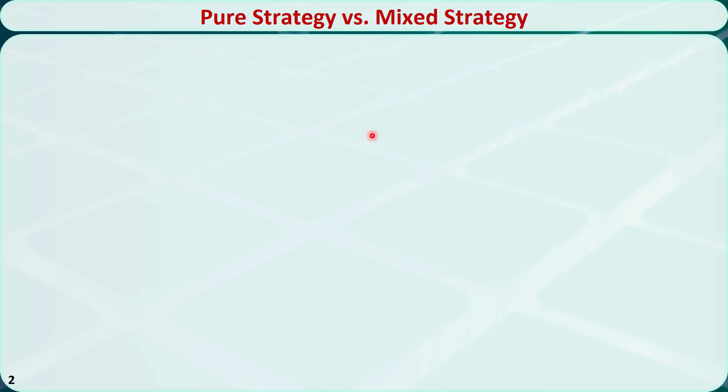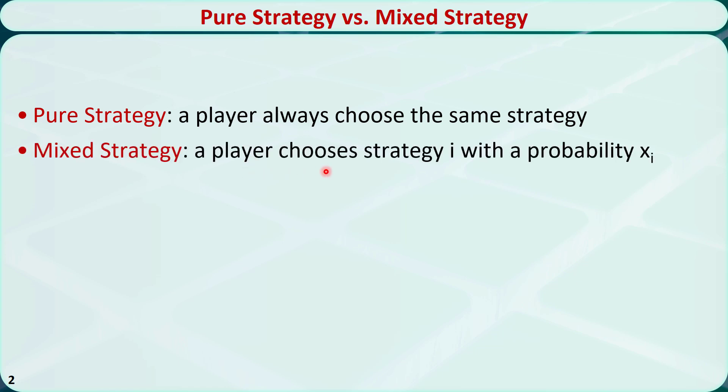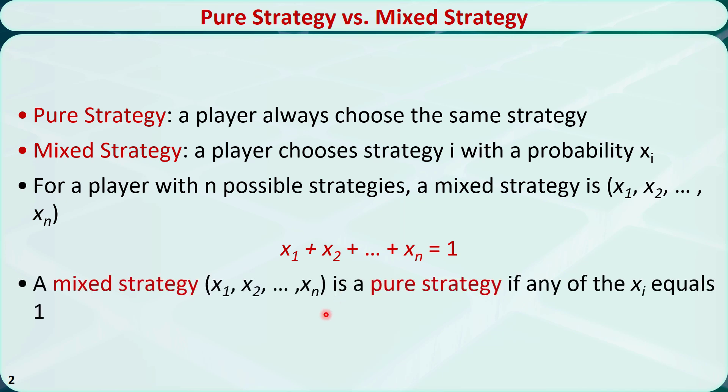In a previous video titled '2-person zero-sum game and pure strategy,' I showed that not all two-person constant sum games have saddle points using pure strategies. A pure strategy means a player always chooses the same strategy every time he or she plays the game. To solve such problems, we need to consider mixed strategies. A mixed strategy means a player chooses each strategy with a certain probability. For a player with n possible strategies, a mixed strategy is x1, x2 through xn, and x1 plus x2 through xn equals 1. If any of the probabilities equals 1, then the mixed strategy becomes a pure strategy.